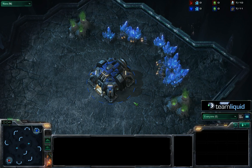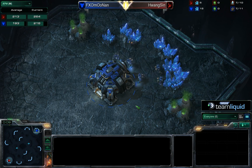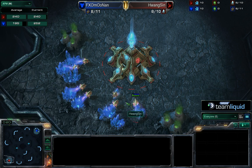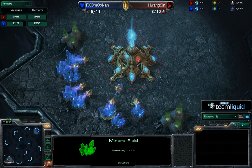Here we are on Zanaga Caverns. Coming back to 1-1 is the blue Terran player FXO Moonen. His opponent in the bottom left of this 1v1 map is the Protoss player who looked like he had a solid timing in game 1, and a solid timing that fell apart in game 2. He is Wang Xin versus Moonen.